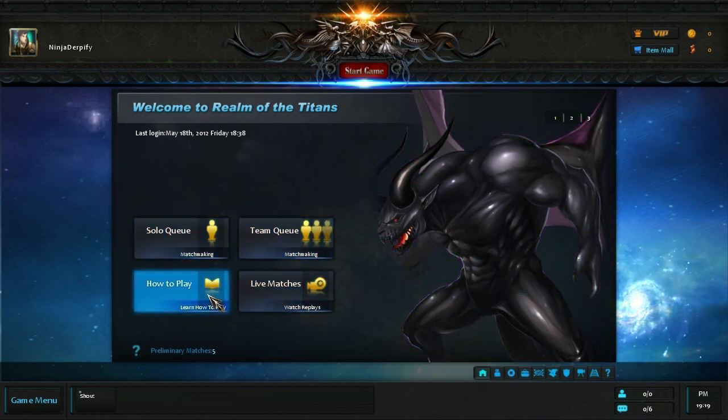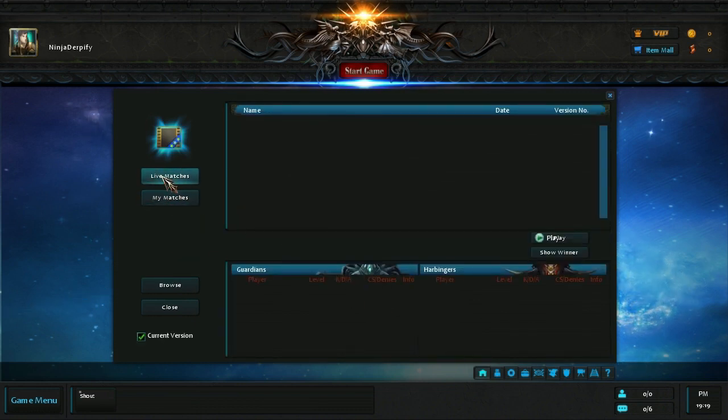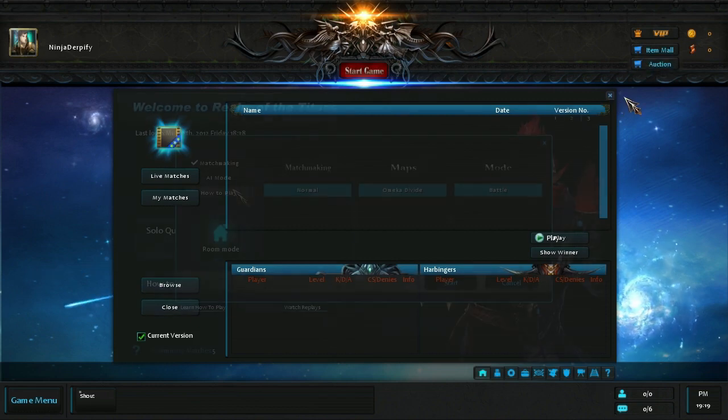You can solo queue, team queue, and there's obviously a tutorial. There's also meant to be live matches, but I can't seem to get into any live matches. I haven't actually played a real multiplayer match. Live matches doesn't seem to be working as of yet, so it's probably not even implemented. But there should be live match replay support as well as your own matches, which will be pretty damn cool.